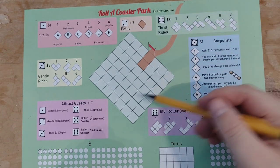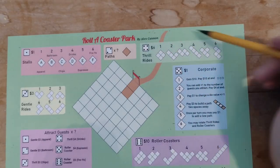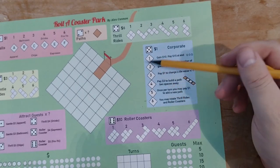Paths allow you to connect more areas. Stalls provide you with more maximum guests and provide ticket bonuses. Rides give you spaces for new guests. Each corporate building gives you a different special ability, which can be used at any time after they're built, unless specified.